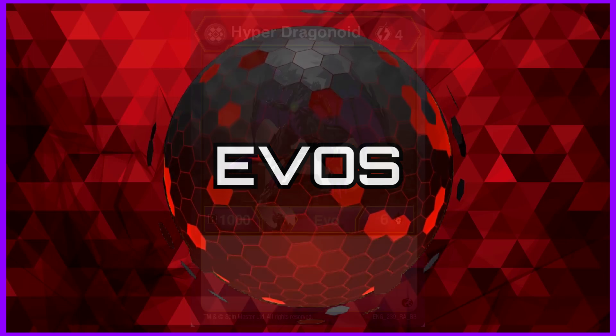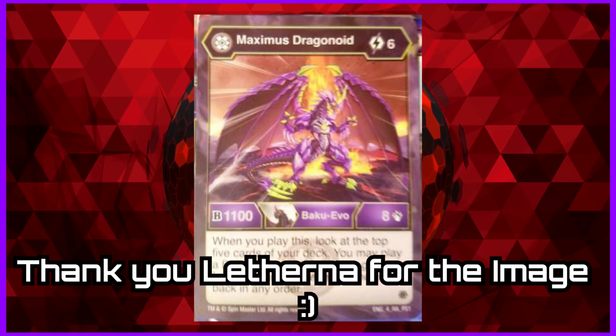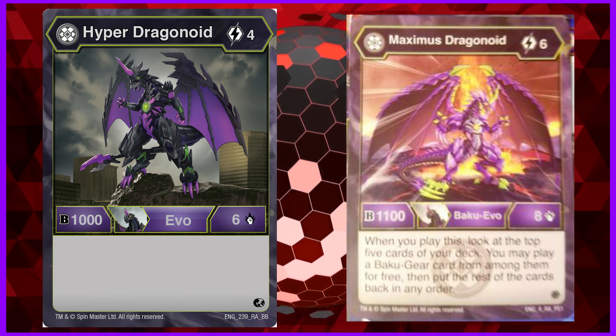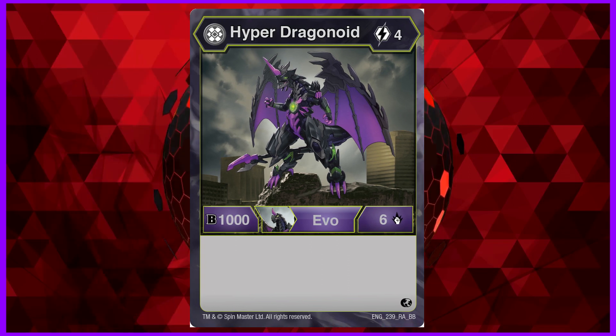Category 3: Evolutions. Darkest Dragonoid from Battle Planet has a 4 cost Hyper Evolution, which is a vanilla with a stat line of 1006 — pretty average back when it came out. I do wish it was cheaper and boosted the damage a bit more. The Armored Alliance Darkest Dragonoid has a 6 cost Maximus Evolution with a stat line of 1108 and an on-play effect of looking at the top 5 cards of your deck, playing a gear card among them for free, and putting the rest back in any order. This is a decent effect and the stats are okay, however the cost to play ruins it for me. Both evolutions aren't very good, but considering the Maximus Evolution's stats aren't much higher than the Hyper Evolution despite costing 2 energy more, Category 3 goes to Darkest Dragonoid from Battle Planet.